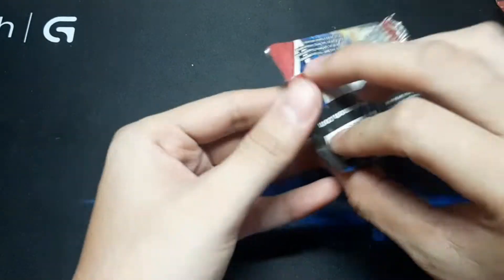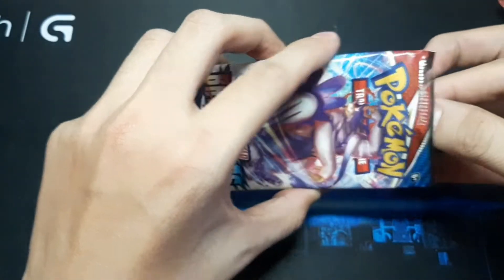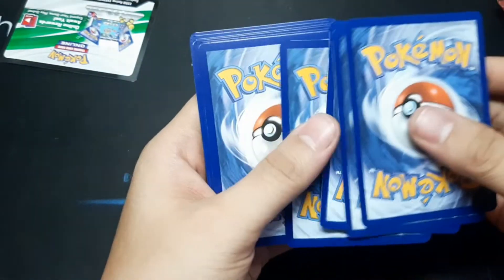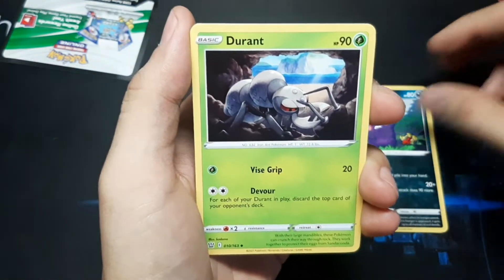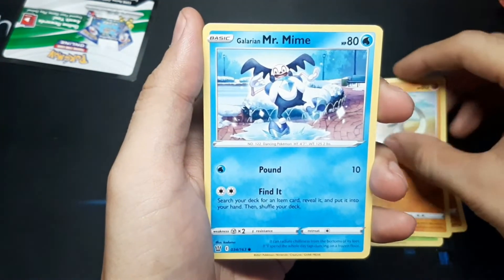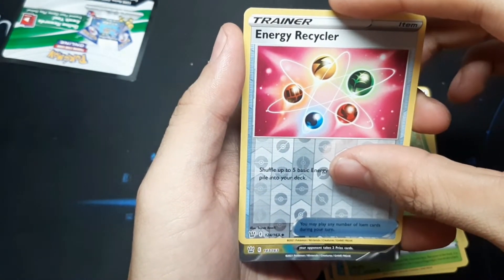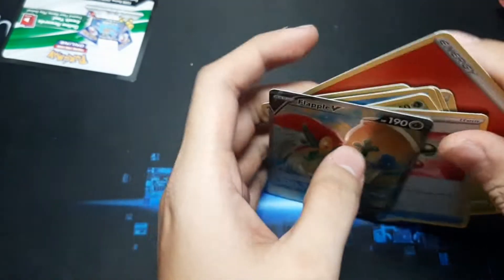Let's first open this pack. Oh, white card! Reverse Holo, Reverse Holo. Wow, okay — Fluffle! Nice. Next, let's move to our next pack.